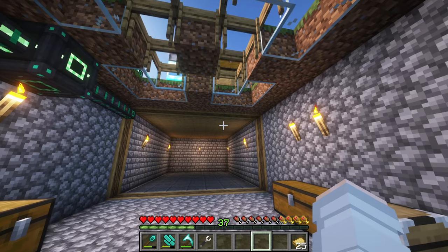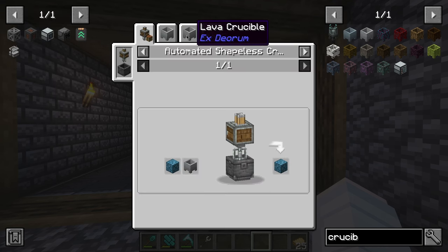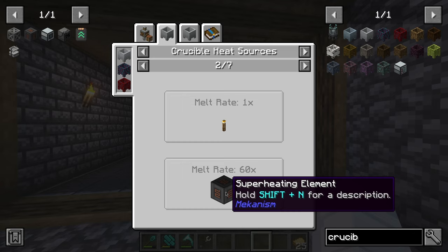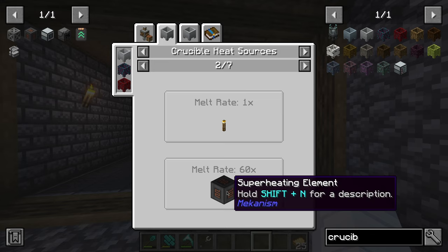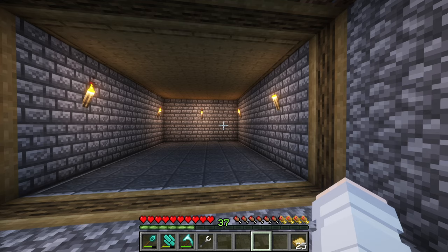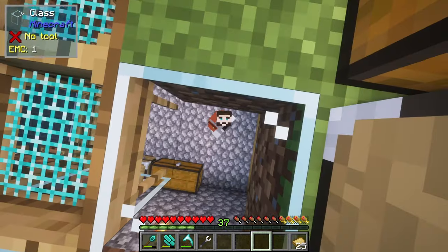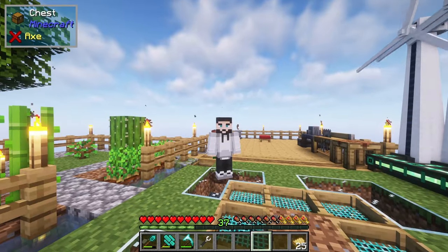Ladies and gentlemen, I have something to introduce to you. Going into the inventory and looking at the porcelain crucible - if we go into the heat sources, we get fire, dark matter melt rate, blah blah, we have the blaze mesh. However, there's this amazing block called the Superheating Element from Mekanism. I must have overlooked it 60 times. I must have thought it probably requires power or something. Nope, it's very easy. A little bit of redstone, a little bit of copper steel casing, and this thing multiplies it by 60. The old one was times three with lava - this is 60. Yeah, that's what I had in ATM Seven, and that's why in ATM Seven to the Sky I only had two porcelain crucibles instead of five. So I have 10 porcelain crucibles now.